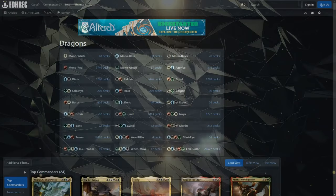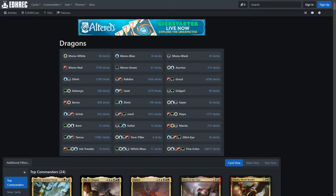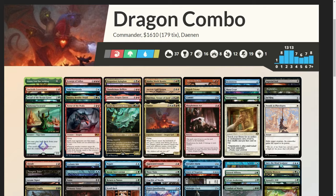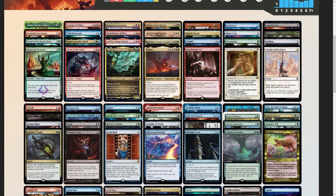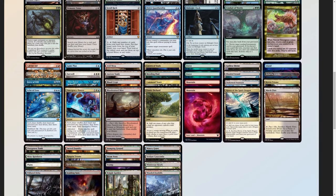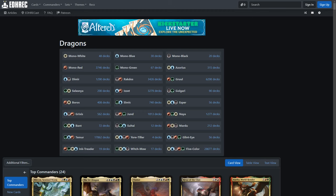Well, the first thing you'll need to do is pick colors. As you can see from the dragon page, there are a lot of suggested commanders. Remember, EDHRec scours the internet and gives suggestions for cards based on the number of times it finds a specific card in a decklist. There are many websites you can go to in order to post your decklist — Moxfield, MTG Goldfish, and Tapped Out are some of my favorites. I use MTG Goldfish for this channel because I'm friends with Saffron Olive and I like how the deck looks when I do a video scroll.